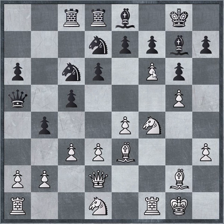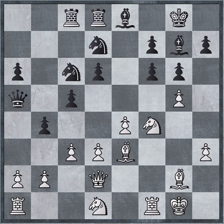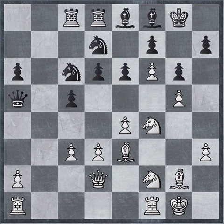F6 by white — a pawn sacrifice. Black shouldn't take the pawn, because if pawn takes, we have knight to d5 and white's threats become quite dangerous. So instead black just played bishop to f8. Now we have knight f2, pawn takes e3, and e6. Black is shutting down the king position.